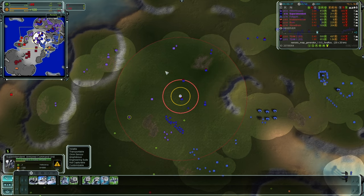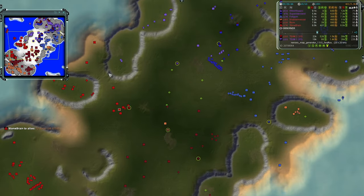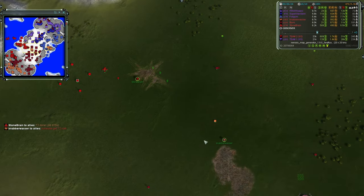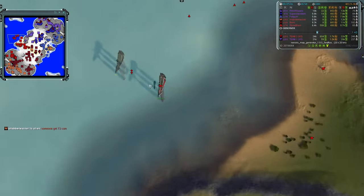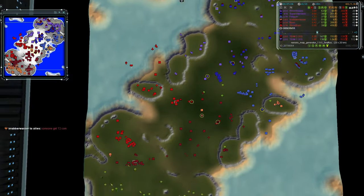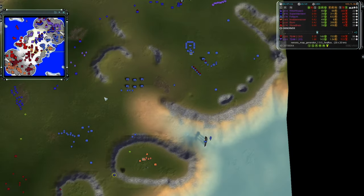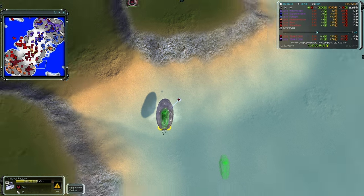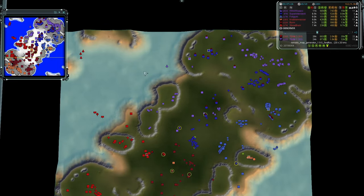Team two is starting to form a battle line in the center, building T1 point defense and auto guns. Looking at the naval factories: Stonebrain has one built and a second being constructed in the east pond. Fulgum has a naval factory up, and Bjorn has one as well. It looks like the north water might go uncontested for team two, giving them a lot of influence on the northwestern edge.